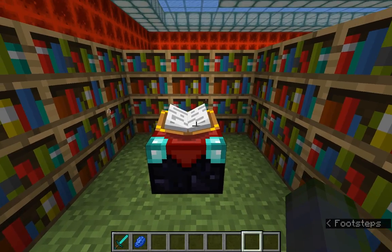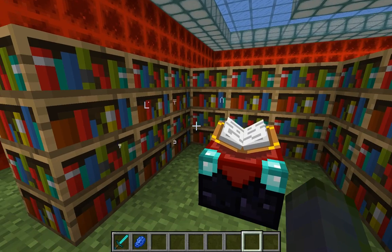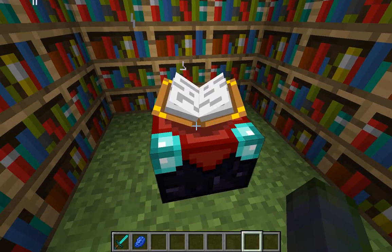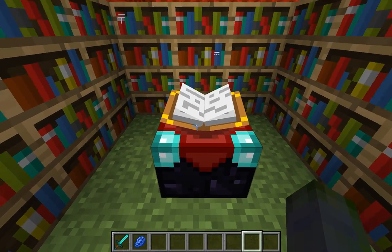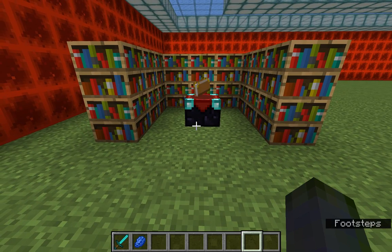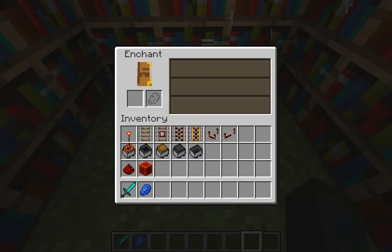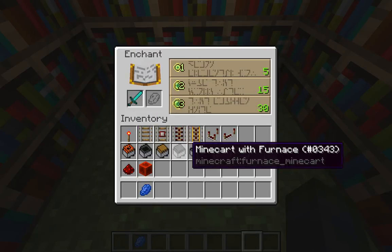This is what you'd want your enchanting area to look like — six bookshelves on each side set up around the table. You can see the little runes flying into the book, which is a neat effect. It will pretty much stop when you walk away.